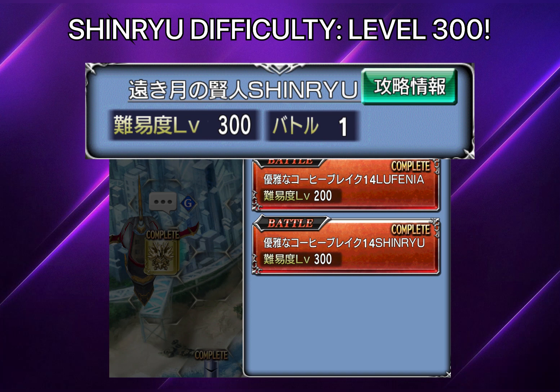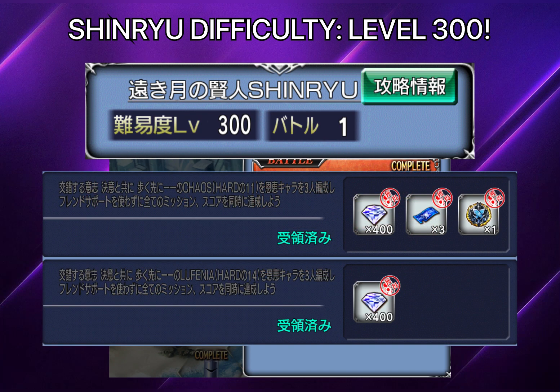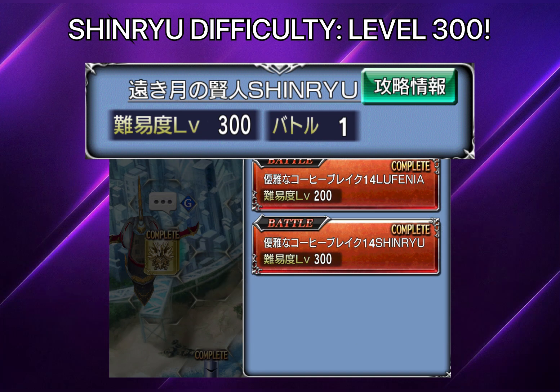Moving past the basics, let's talk about the FR era difficulty. A new stage called the Shin New Stage will be introduced, replacing Lufenia+. The Lufenia and Chaos stages will now feature a new set of challenge quests. Currently we only have Chaos-level challenge quests, but the FR era introduces Lufenia challenge quests as well. The conditions are similar — three synergy characters and no friend support — but you don't need to clear it separately; rewards are obtained through the event reward screen.